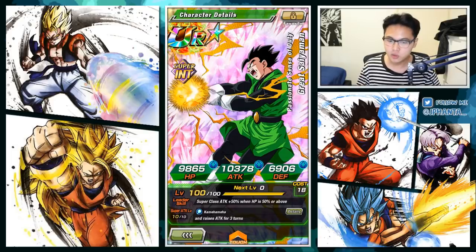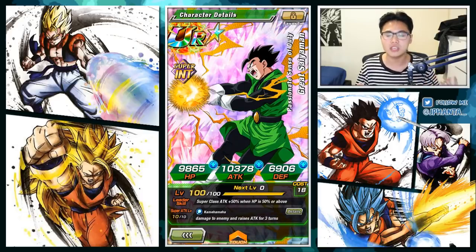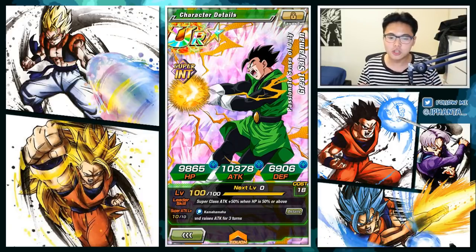His HP is 9865, attack is 10378, and defense is 6906. He is a Super INT type, 100% with the rainbow star, regular UI unit capped at level 100. His leader skill is Super Types attack plus 50% when HP is 50% or above — definitely not a great leader skill, very outdated.